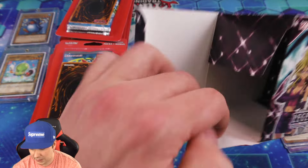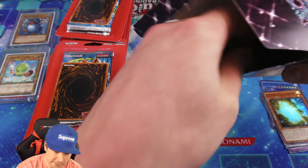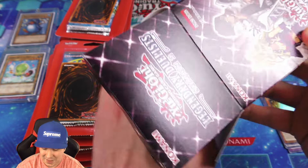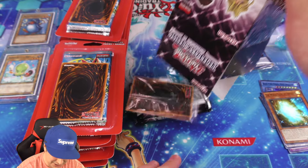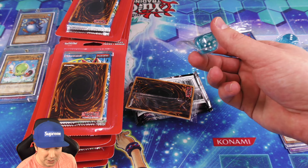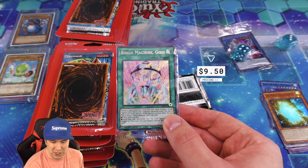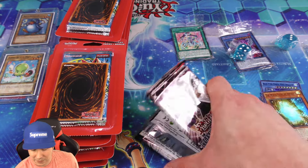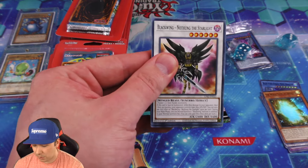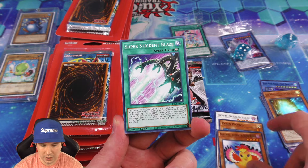$15 each — your Target may or may not have these; mine does not, but some of my friends' Targets do. I've been noticing people posting them on Facebook so I know they exist. But before we pop into these, I think we have 10 of these blister packs here in total, so 20 booster packs. Let's open up the Legendary Duelists Season 2 featuring Mai and Seto Kaiba. There are some incredible reprints in here and some awesome dice as well — you get one dice per box and it is random.